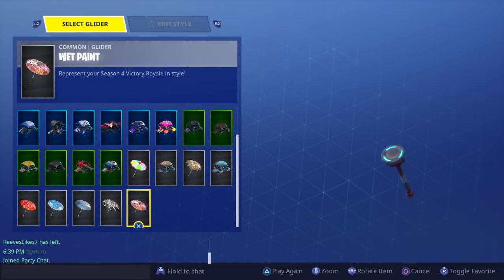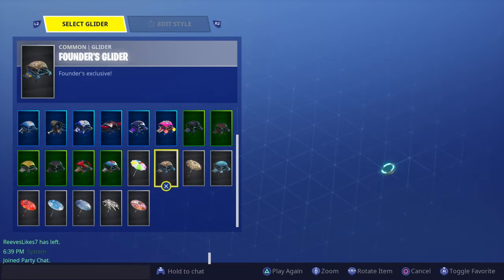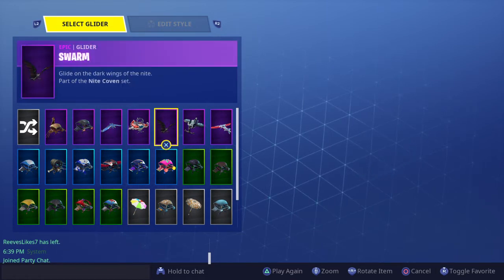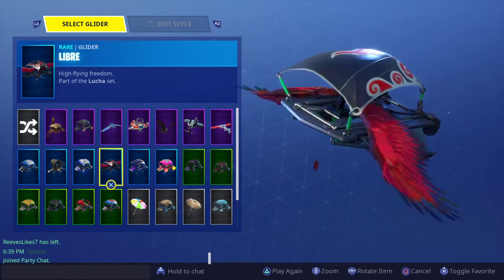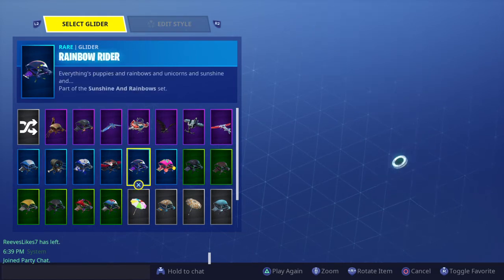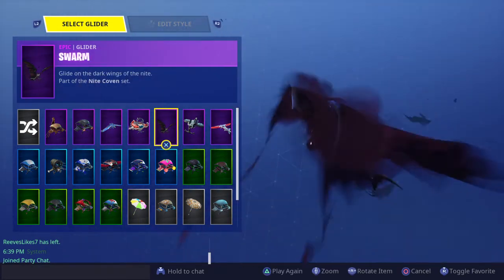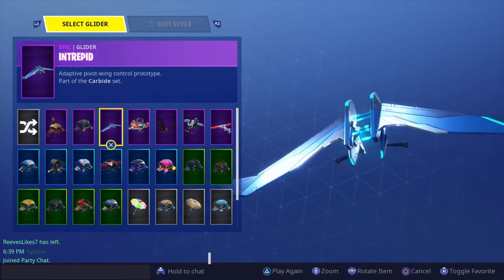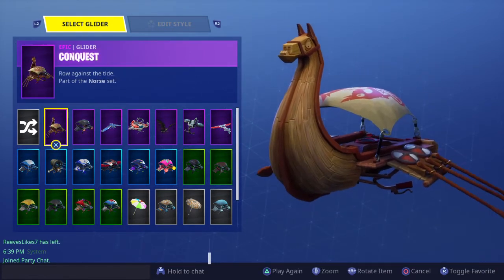Now we're going to look at the gliders. Probably my favorites are the umbrellas because they are really quiet. Awesome. Awesome. Awesome. Awesome. Awesome. Awesome. Eh. Awesome. Eh. Eh. Eh. Awesome — well, sort of. Funny and creepy at the same time. Amazing. Okay. Funny. I use this too much. That was not really that great. Awesome for a Battle Pass. Okay. Amazing. It was fine. Cool. Awesome. Cool.